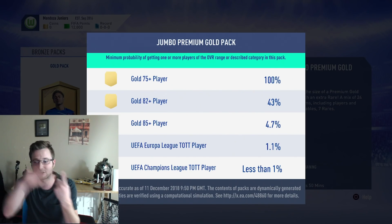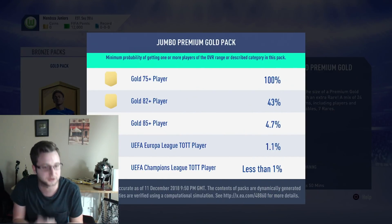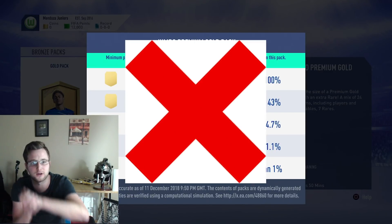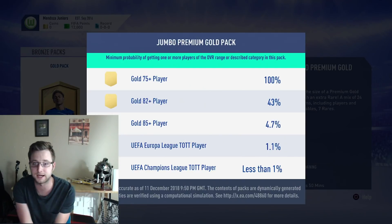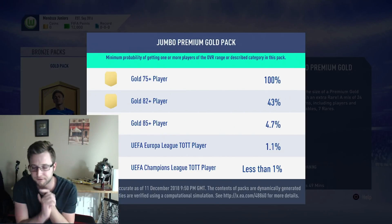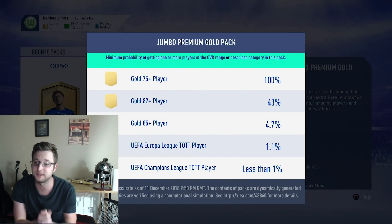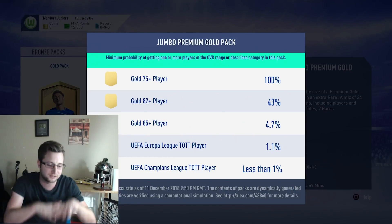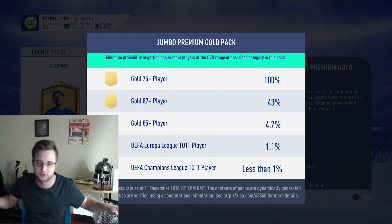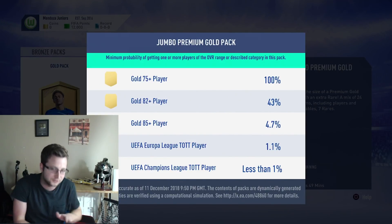Basically, we pick striker, midfield, and defense, and decide which one crosses the finish line first — they've got to go 110 yards. A 75-plus player gives a 10-yard advance, 82-plus gets 20, 85 gets 30, and an icon or Team of the Group Stage player gets you 50 yards — so we're doing meters, 50 meters on that one.